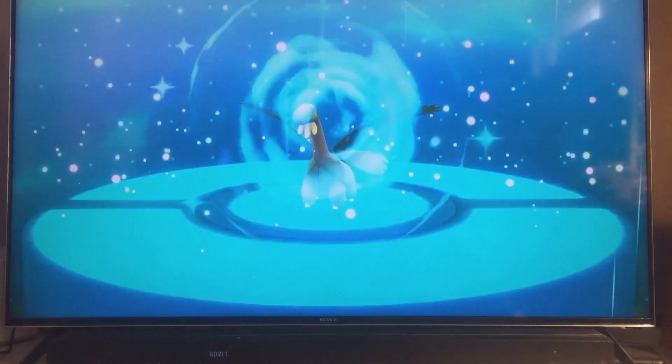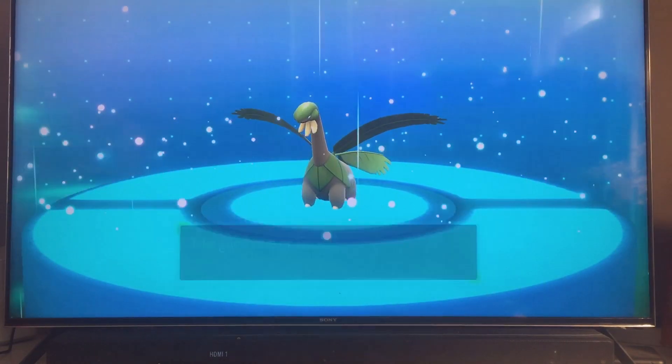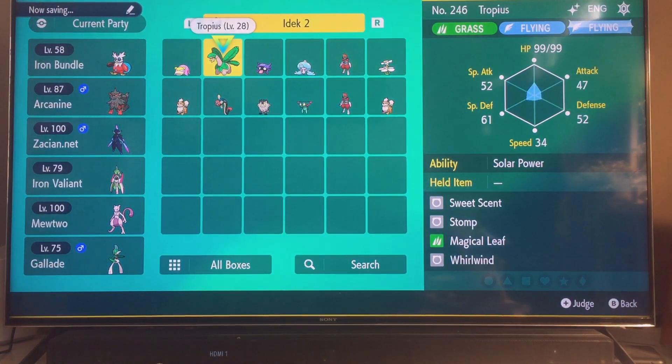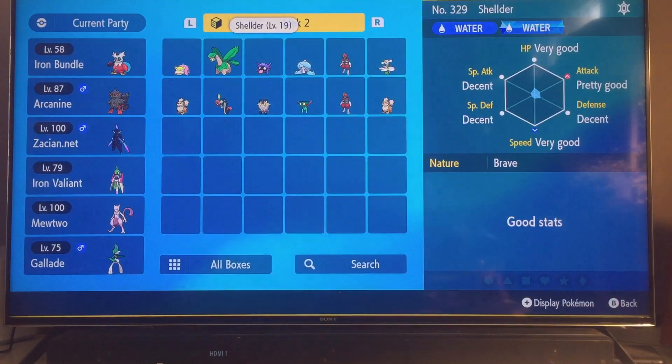Okay, so we get a Tropius. Wait, is that a shiny Tropius though? I don't think so — let me check. Oh, it's a shiny Tropius! At least it's not nicknamed. Let me check the stats. Okay, this is an actual legit shiny Tropius, so I am actually really glad. Let's go with the shelter next.